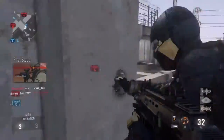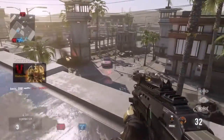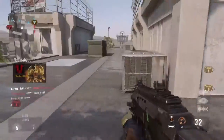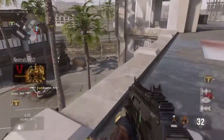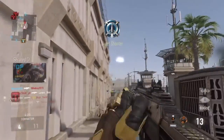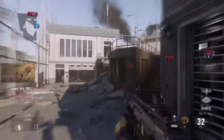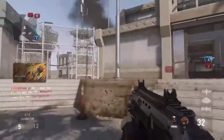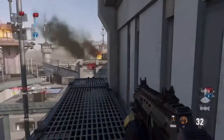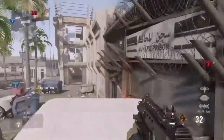Coming in at number 3, it is the good ol' Battle 27, a fan favorite weapon that was used a ton in Advanced Warfare. So as you can see, this is some Battle 27 gameplay. The iron sights on the Battle 27 are actually really good. The reloading animation is really nice as well — I think it is one of the coolest reloading animations in Advanced Warfare. The fire rate on it is definitely good, actually really good.